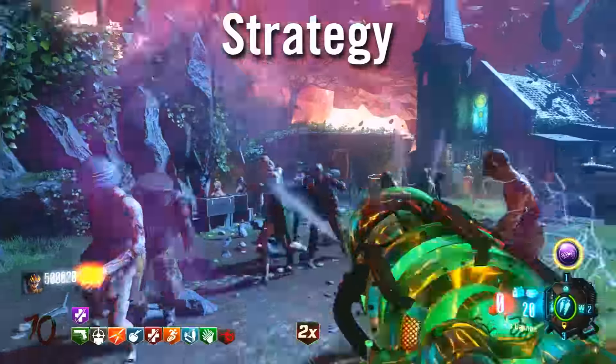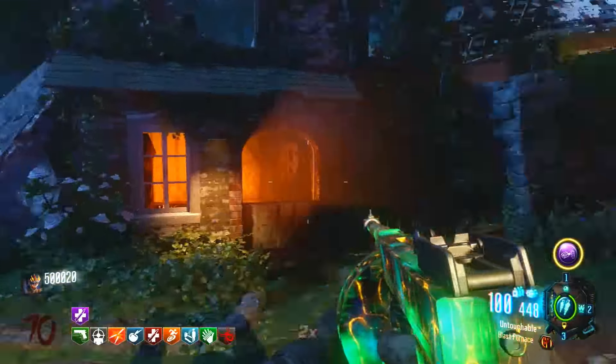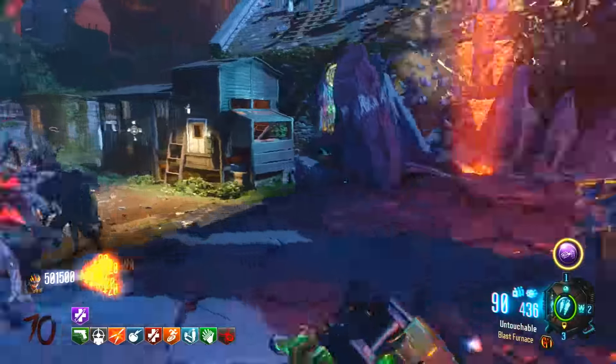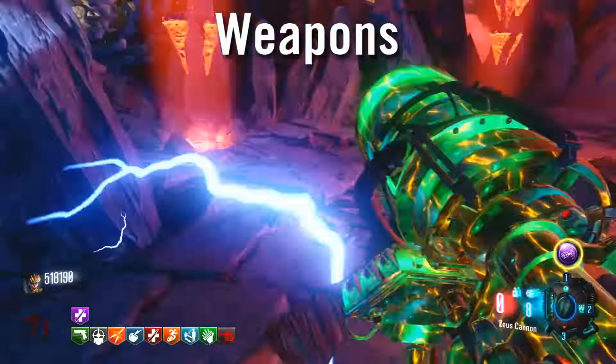Alright, so starting off with the strategy itself — it's located in the starting room. You don't really have to open or close any doors for this to be successful. I had both doors open throughout the gameplay and it was perfectly fine. You just kind of got to use some perfect weapons for this strategy.